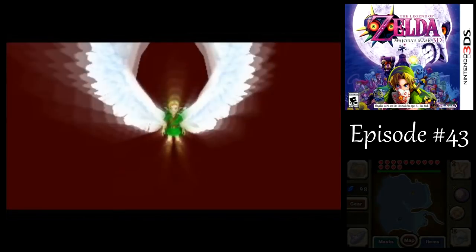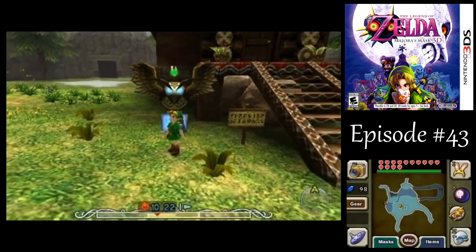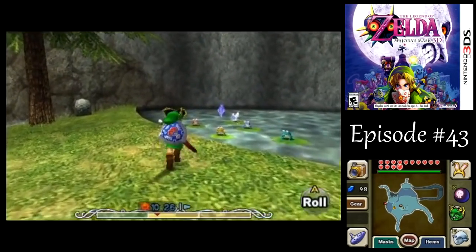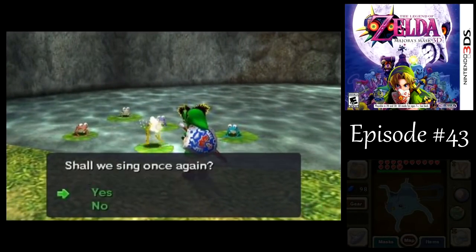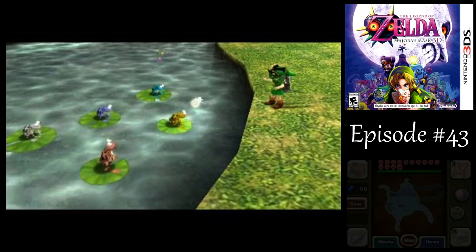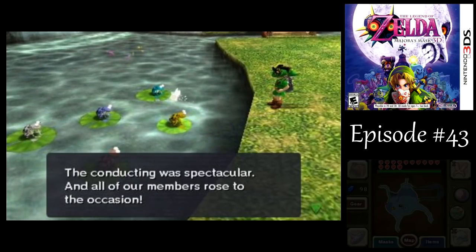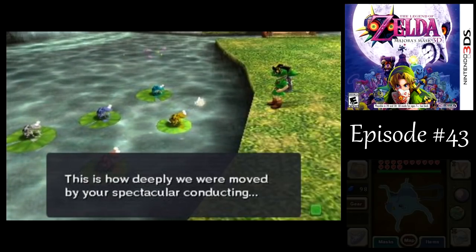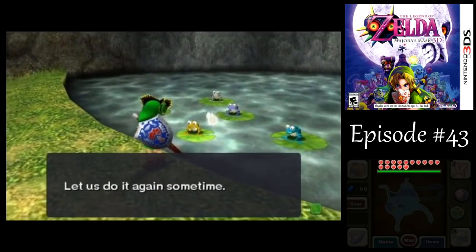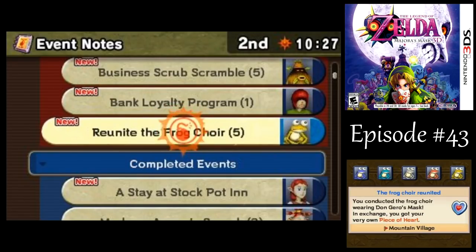One more thing I want to take care of — let's go back to the Mountain Village. If you've defeated Goht and gotten all of the frogs throughout Termina to come back here and use Don Gero's Mask, we can hear them sing. Let's give that a try — wear the mask and talk to the frogs here. Why are you conducting there, Link? Got like a Wind Waker or something? No, that's not in this game. For completing this, we get another heart piece! They don't even give you the notebook entry until after you get the prize — really weird how they do that.